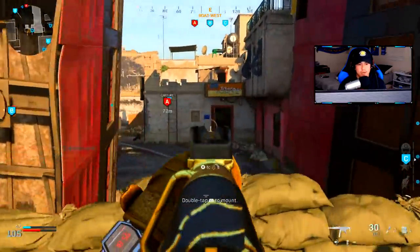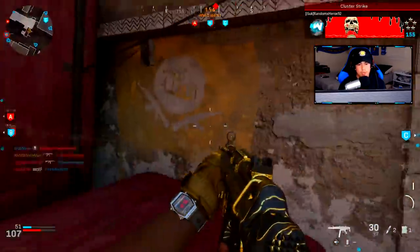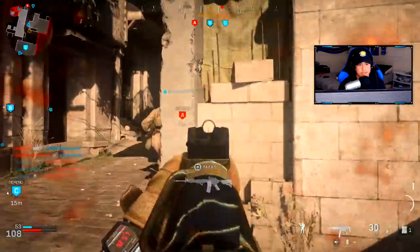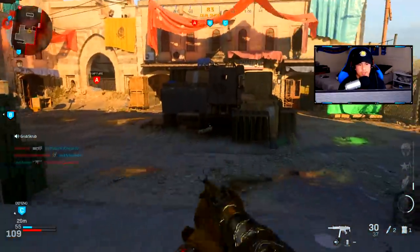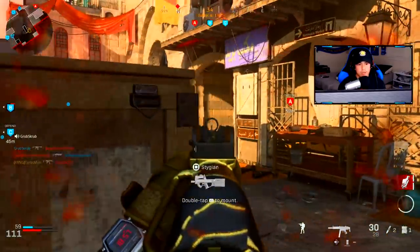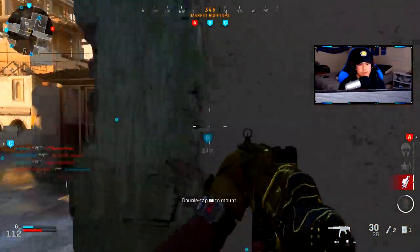Now we've got two of the flags — that's what we want. Take out that guy watching over B. I'm being shot here, steer clear of that cluster strike. I'm going to try to get to the middle area so I can watch over B so they can't capture it. I'm going to do so by taking the outskirts. I'm going to reload real quick. I'm always going to assume they've got a teammate around. Pre-aiming.